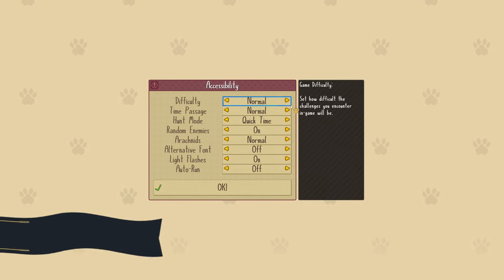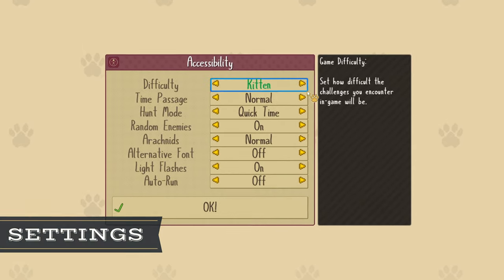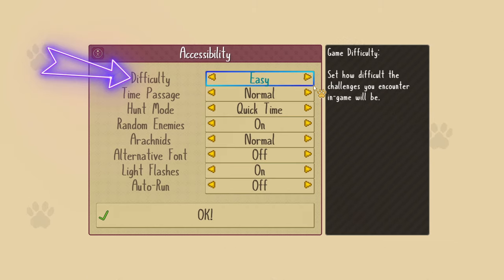Number one: the settings. The accessibility settings are, paws down, the best way to keep me playing Cattails. This is how you either make the game extra cozy, tough and intense, or anywhere in between. You have difficulty settings for the encounters you face.